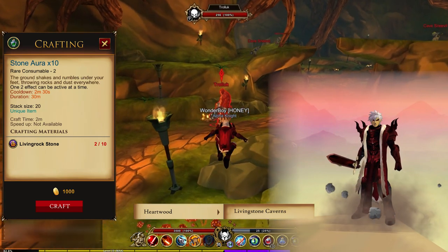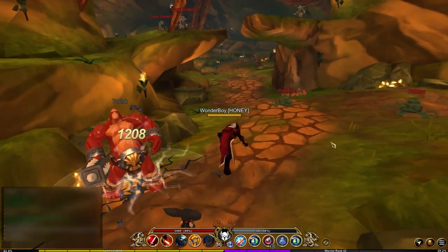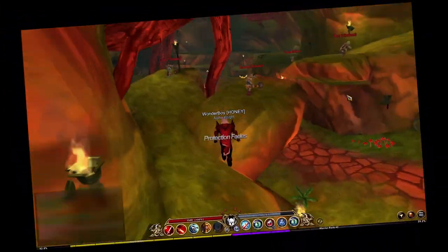For the Stone aura, you're gonna need 10 living rock stones. Travel to the living stone cavern and kill everything here — no mercy.